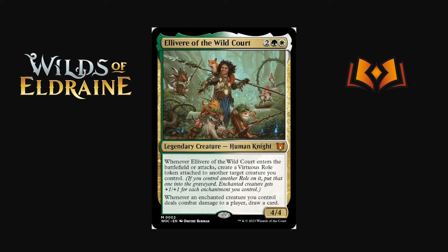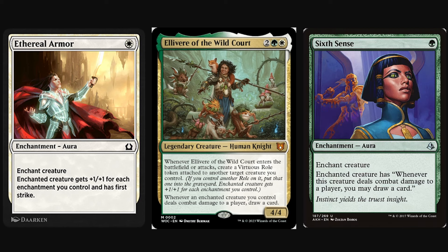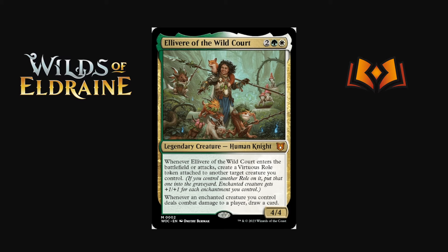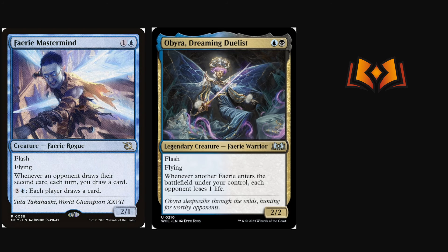Elevere of the Wildcourt is two green white for a 4/4. Whenever it enters the battlefield or attacks, create a Virtuous Role token attached to another creature you control. The Virtuous Role token is pretty busted — the enchanted creature gets +1/+1 for each enchantment you control, like Ethereal Armor built in. Whenever an enchanted creature you control does combat damage to a player, draw a card — like a Curiosity effect built in. It's four mana and expensive, but a really powerful enabler for enchantment-based strategies.